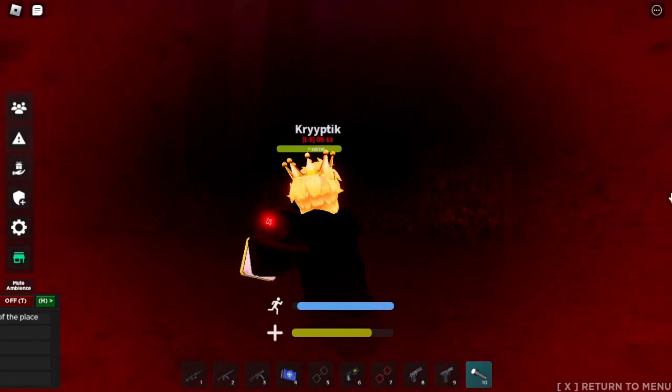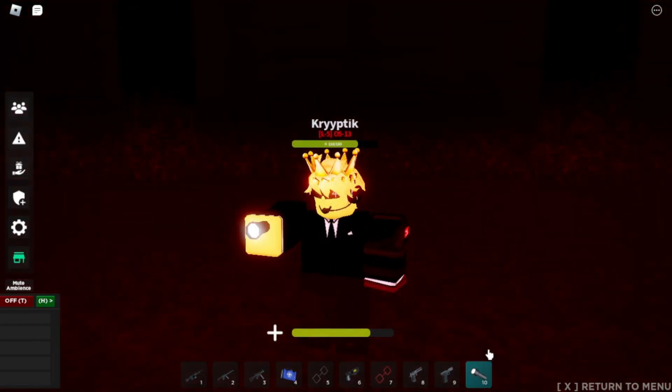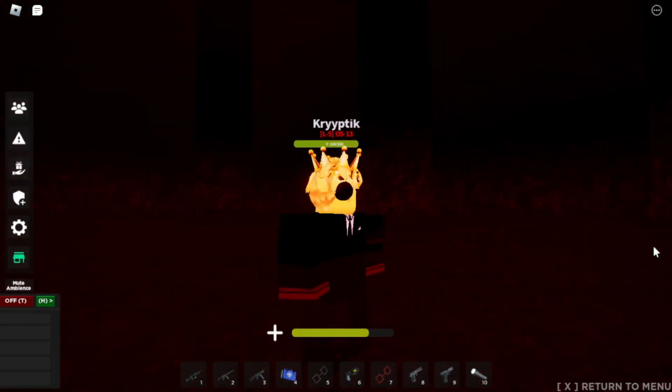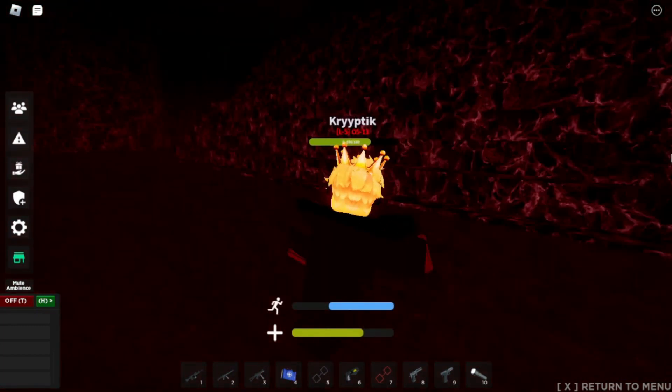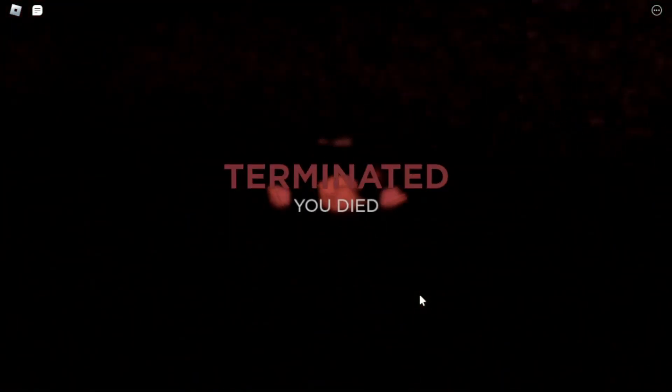You will find yourself in a room with pillars and a staircase leading up to what seems to be an entity on a throne. Immediately after going into the pocket dimension, a pool of blood will start rising. If you want to survive for longer, you can climb the stairs. If your head goes below the blood level, you will die shortly after. There is currently no possible way to escape this pocket dimension.